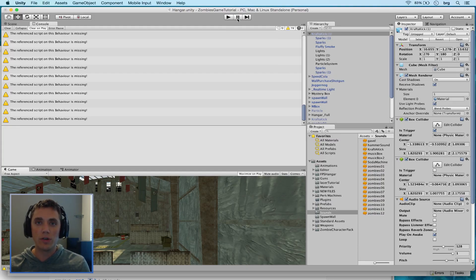Hey guys, welcome back to another Bigger Games tutorial. In this tutorial we are going to be placing a Pack-a-Punch machine into our game. In this series we are going through and remaking Call of Duty Zombies with all free assets and providing you with all the assets that we use. You can find them in the description below, so if you want to download the Pack-a-Punch model go ahead and do it — you can use it for whatever you want. Today we are going to be starting the Craft-a-Kick machine.